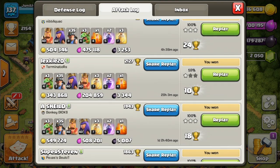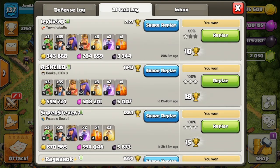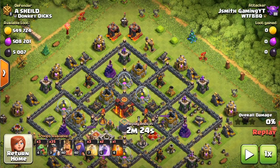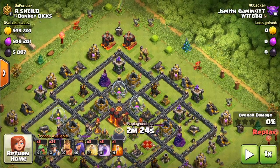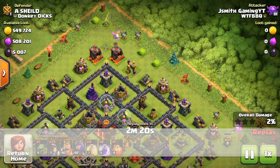You don't need heroes, you don't need clan castle — they just make it better, and the miners basically handle the entire base themselves. So what we're gonna do now is break down a couple of replays, and then we're gonna do some live attacks at the end, just to show some of the different bases I look for and overall raiding tips in general.